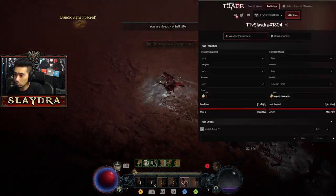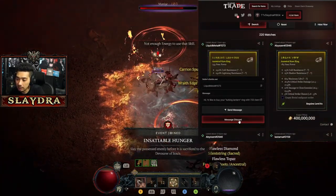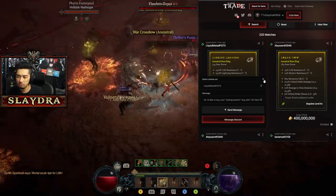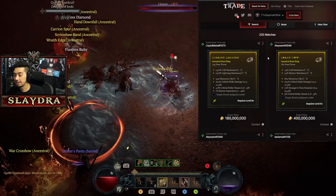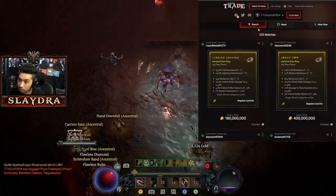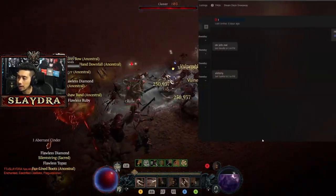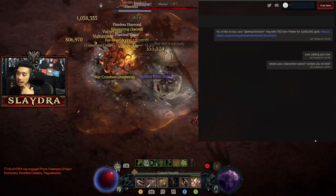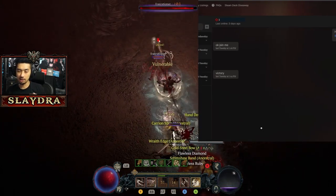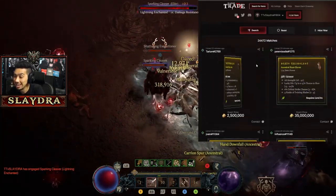When you find the item you want on Diablo.Trade, click 'Contact' to message the seller. You can message via Discord or send an in-site message — I prefer the in-site message since some people don't accept random Discord adds. There's a mailbox icon where you can see all your conversations. The system auto-tags the item so you can say 'I want to buy your item,' then you add them on Battle.net. Just note that their in-game character name may differ from their Battle tag.